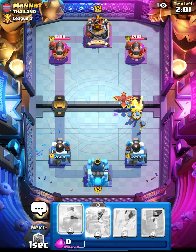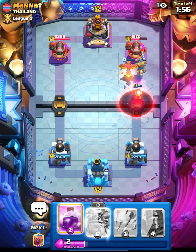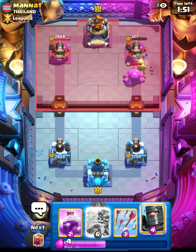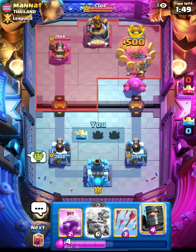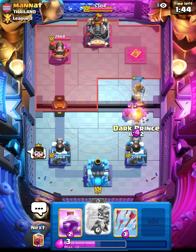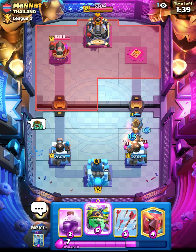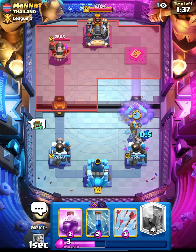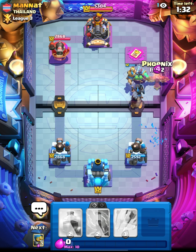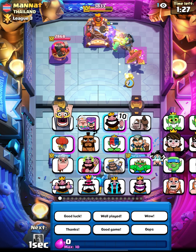I'm just going to go prince because he spent so much elixir at the bridge — he must be sponsored by some form of generator or something. He decides to go E-Golem at the bridge in front of the tower, which doesn't really work. The prince is going to work on the E-Golem. He'll probably go PEKKA or maybe he just quits. We've got the prince, the evo goblin giant, the phoenix, the dark prince, and the bomber.